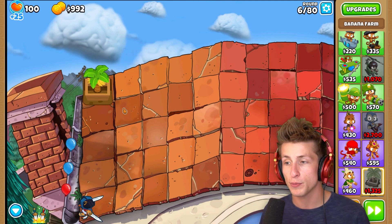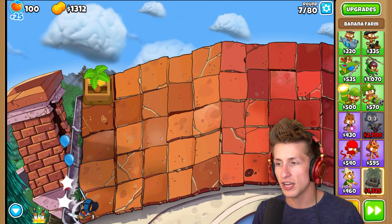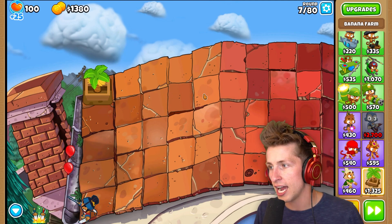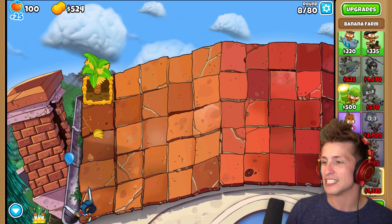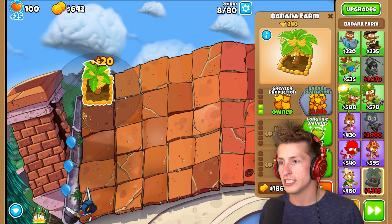For those of you that have never played Plants vs. Zombies, the way it's a little bit different is that you actually have specific tiles where you can put down plants. Each tile is right here, and normally the zombies would come from the right side. So now we're going to have the exact same thing, but we need to do it to defend from the Bloons, probably in the middle area.